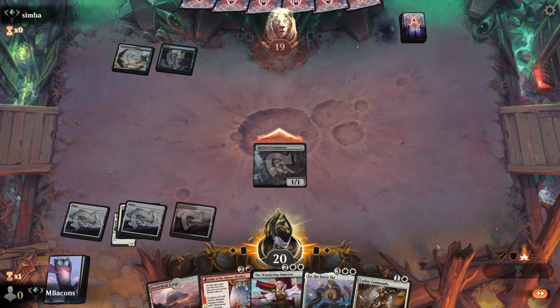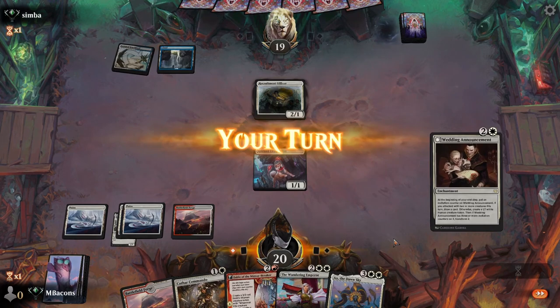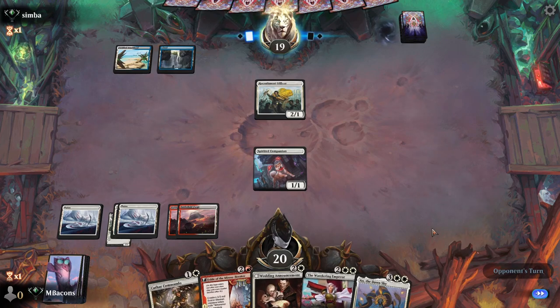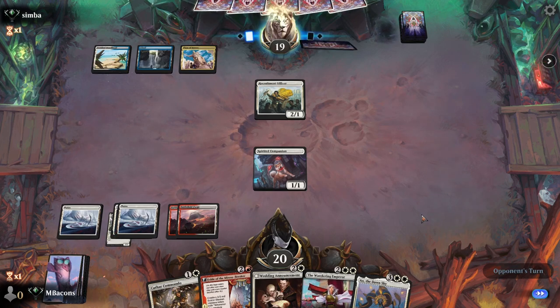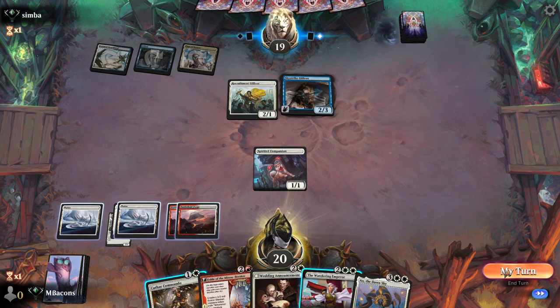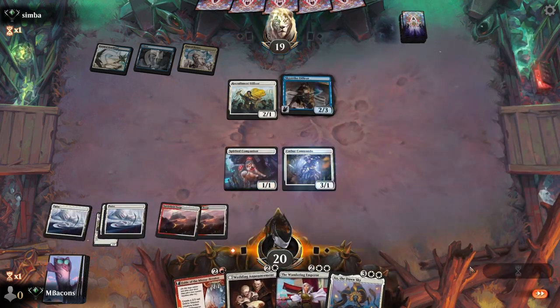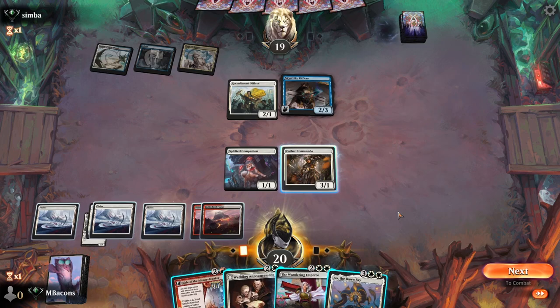Looking like a Soldiers deck. The old recruiter over there - we're at four now, no reason to sacrifice the dog just yet. Sky Strike Officer there. Nice for refilling the hand - let's flash in this Commando just to start working on our board presence a little bit.